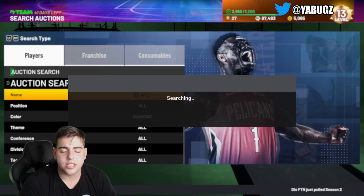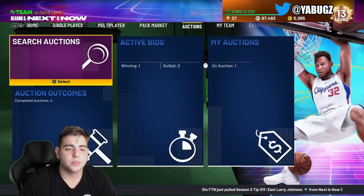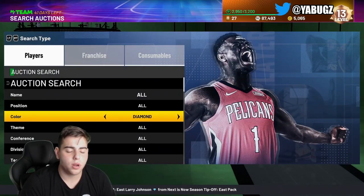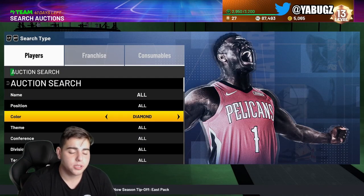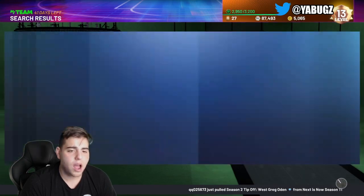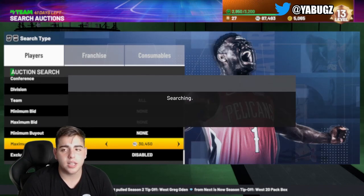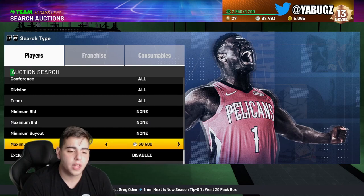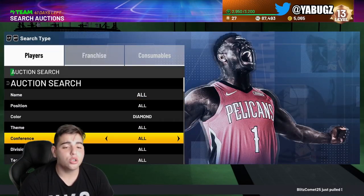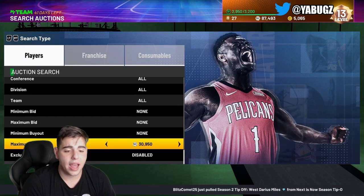One filter I definitely recommend is Diamond Finals minimum buyout. I saw LeBron James up there for 80K, and on Xbox if you see one for 80K that is a huge snipe — he went for 170K last night. The Diamond maximum buyout filter is going to be insane right now. If you're scared of your Manu Ginobili going back down, you could sell them. Looking overall at the market, it has risen a ton and you guys should 110% sell your whole team today — I'm literally about to sell my whole squad.